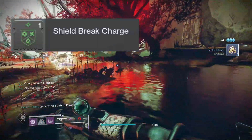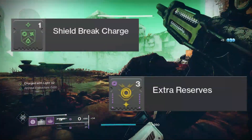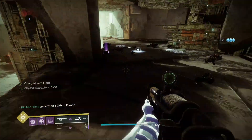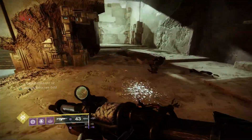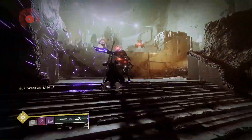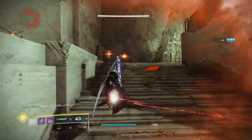You have to use these green and yellow mods in unison to become charged with light and then use those charges to give yourself bonuses. In this example, I am using Taking Charge, which charges me with light if I pick up orbs of power, combined with Lucent Blade, which increases my sword damage for a few seconds at the cost of one stack of Charge of Light.